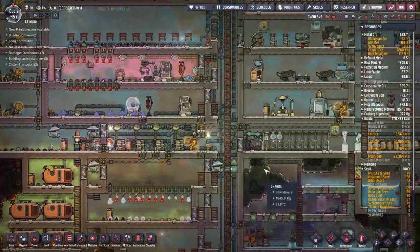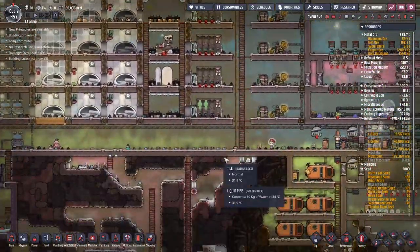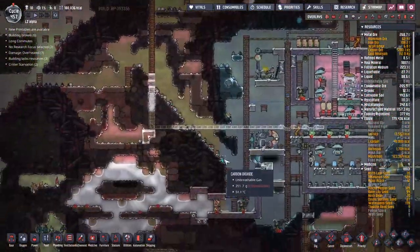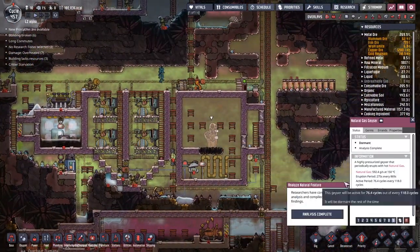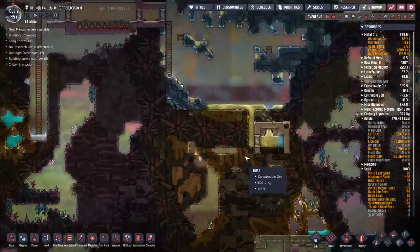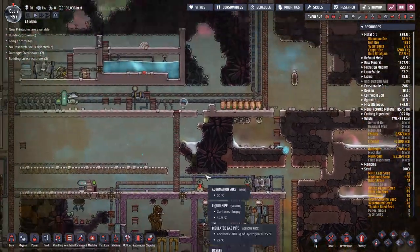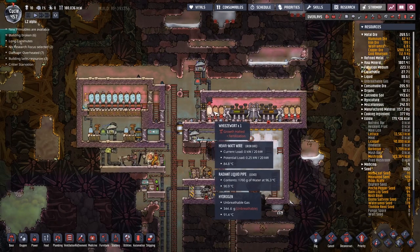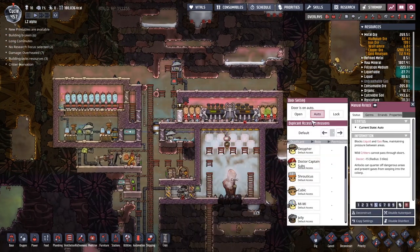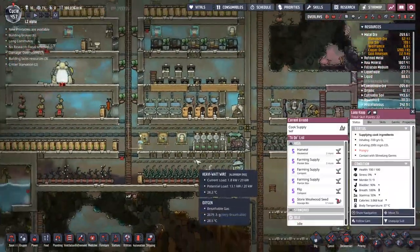I'm a little bit worried about the lack of power, mainly due to the fact that we have things like a geyser being dormant for the next 15 cycles, and over on this side one that's dormant for 18 cycles. The only thing we have actually making power at the moment is this, and even these are too hot at times. We've got access, so why are people not coming through?